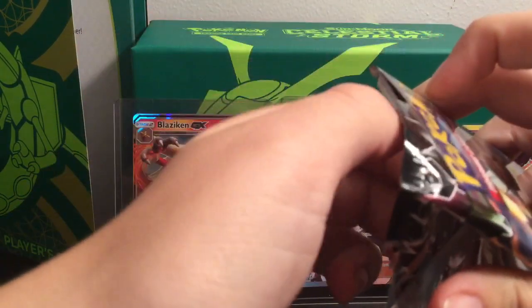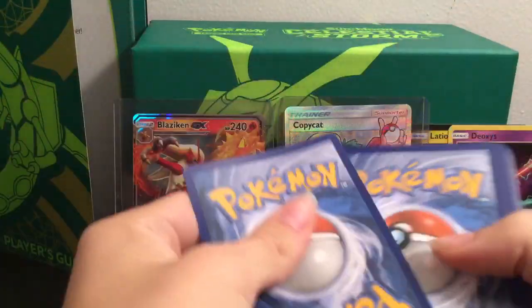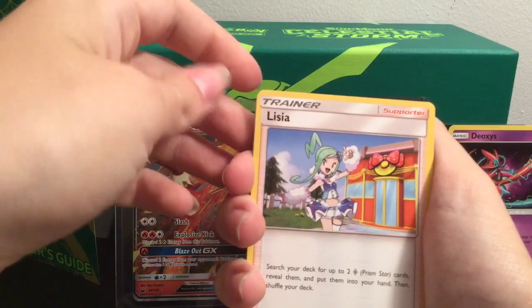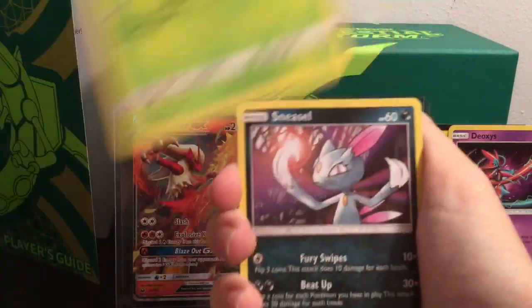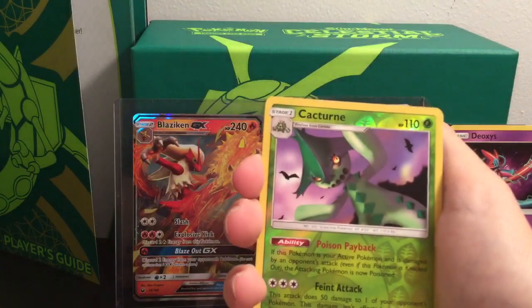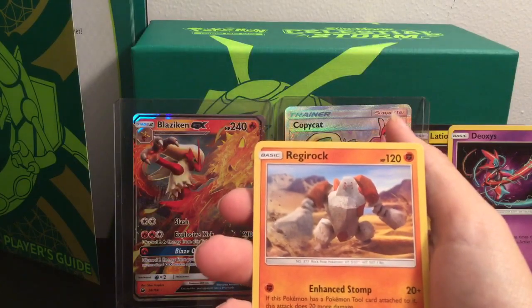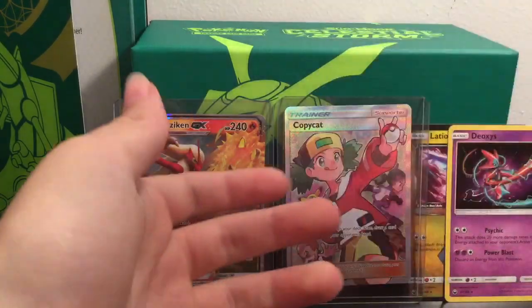Second to last pack. We have a Dark Energy, Acrobike, Last Chance Potion, Lysia, Voltorb, Slugma, Surskit, Sneasel, Shuppet, a Cacturn Reverse, and Regirock is the rare.